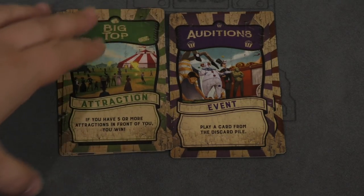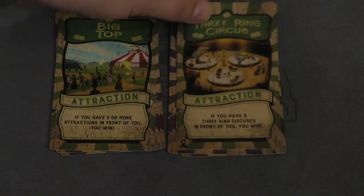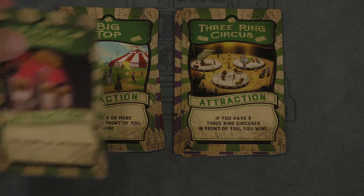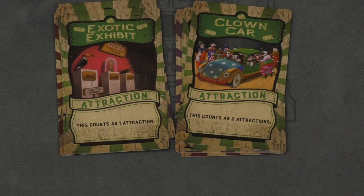Attractions give you ways to win the game. They can only be played in front of yourself. If you have five or more attractions in front of you, you win. Or more specifically, if you have three three-ring circuses in front of you, you win. There are multiple of each of these things. There might even be something like the clown car, which counts as two attractions.